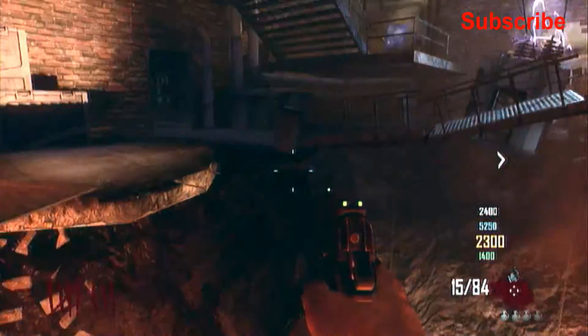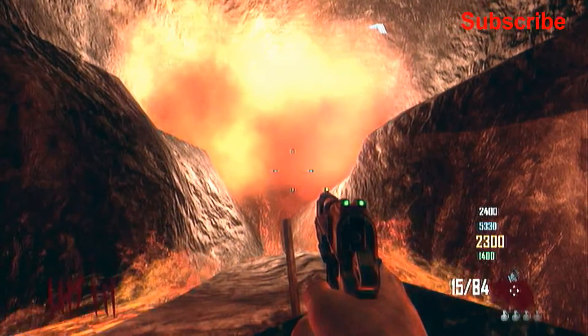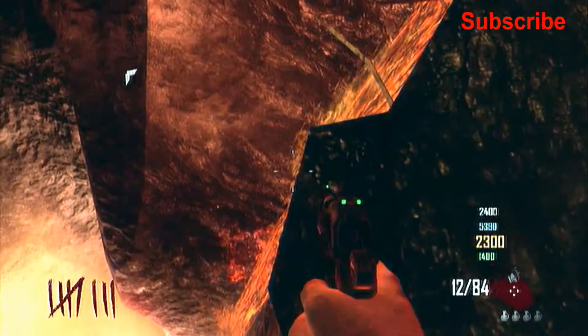What's going on guys? It's Razzle here and I've got a really awesome glitch for you guys today — Black Ops 2 Zombies Transit. This is at the Power Room, actually, and it's by Tombstone.